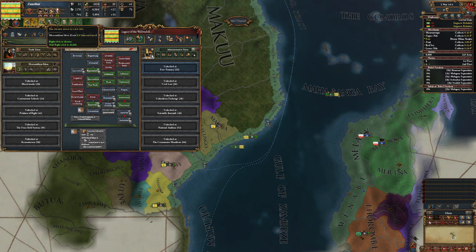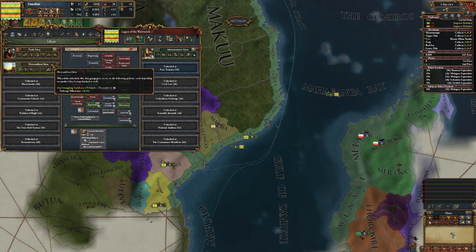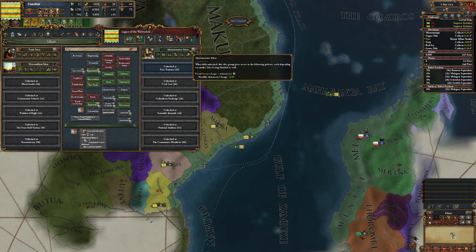Mercantilism also gives 25% admin advisor cost reduction, negative 10% harborage infrastructure cost, naval combat bonus off owned coasts plus 0.1, and 10% caravan power. Apparently I'm the only country that has grabbed this.